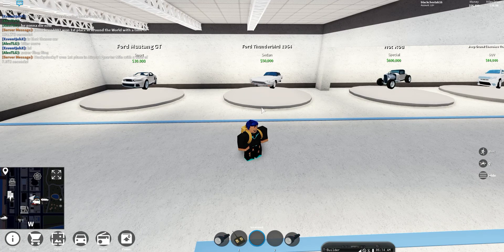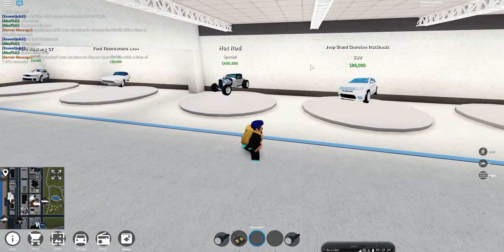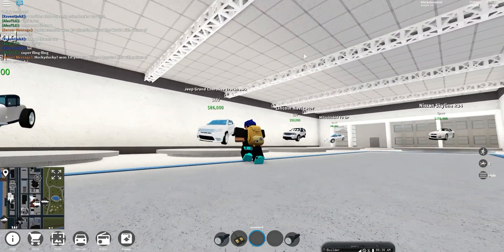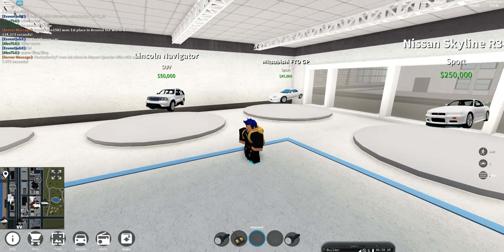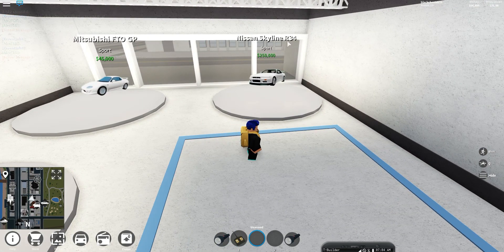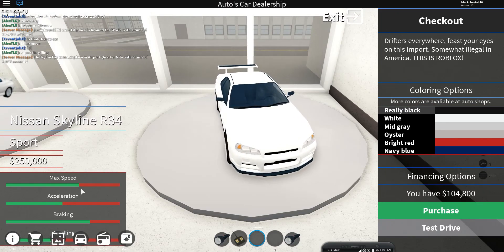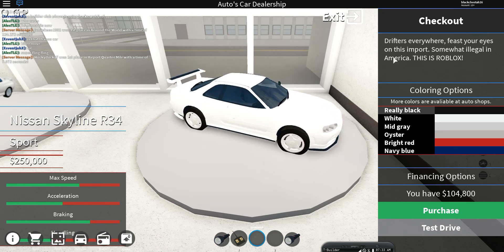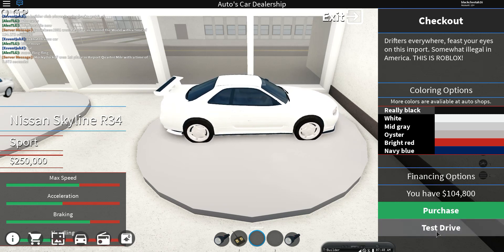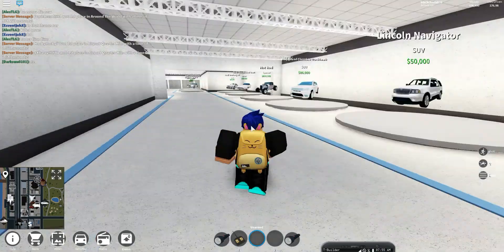There are Ferraris coming soon — hold your horses. You've also got the Hot Rod Special, Jeep Grand Cherokee, road truck, track hall which is an F2V, Lincoln Navigator SUV, Mitsubishi FTO GP which is a sport car, and Nissan Skyline R34 which is also sport. The Skyline is actually pretty fast — if you upgrade it to the max it's going to be incredibly fast. Also, you can test drive some cars, but not the Tesla Roadster 2.0, which is the fastest car in the game.